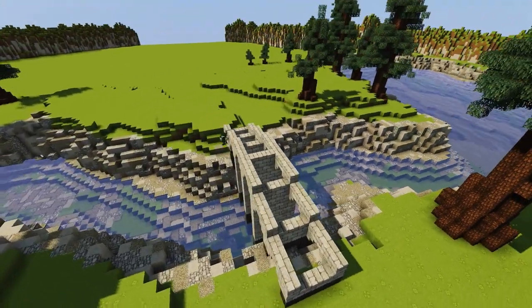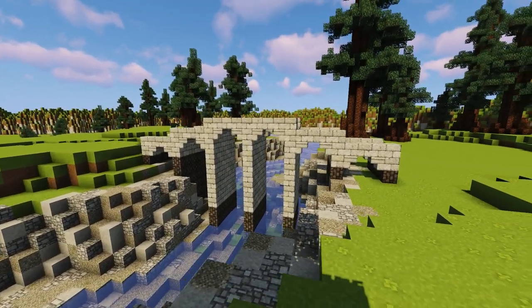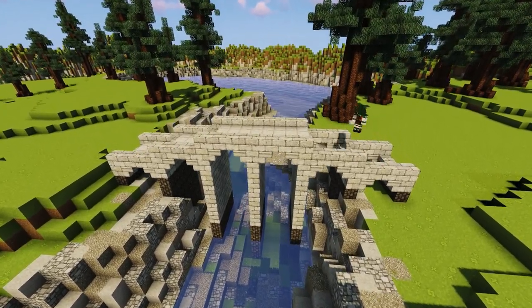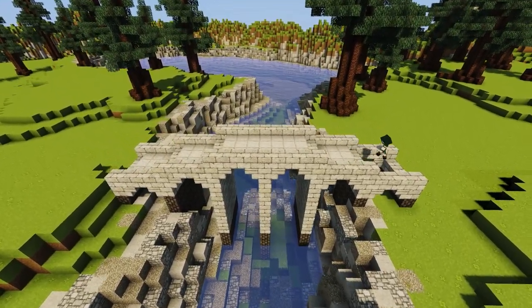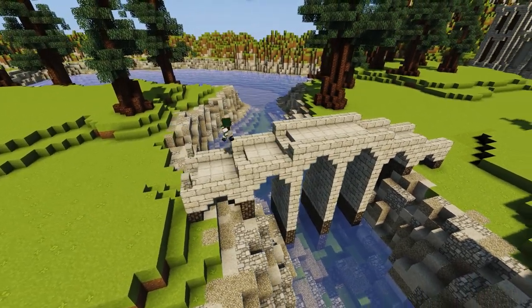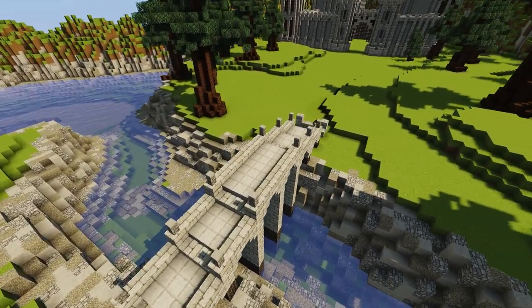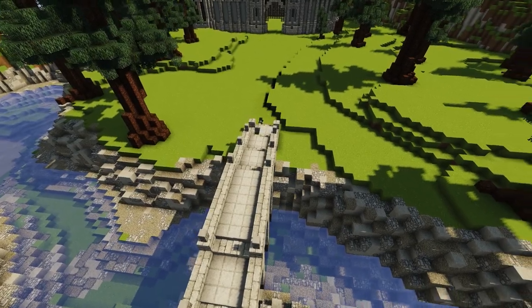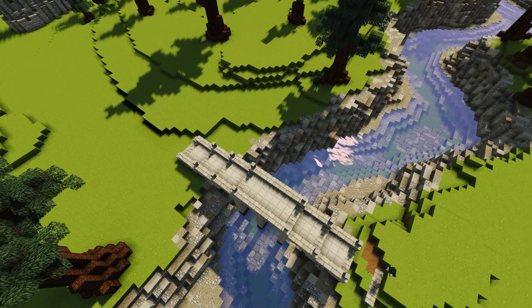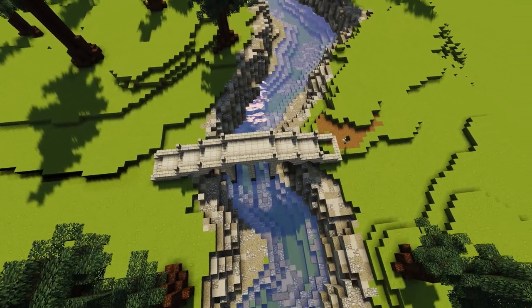So we're building this bridge. We have our arches already kind of made in here and our slabs coming in on top. We're using a pretty monotone color palette — lots of grays, lots of stone materials — and that goes with our castle pretty well. I love using similar block palettes depending on the world, because if you use similar structural ideas as well as blocks, it really brings together an entire world of builds.